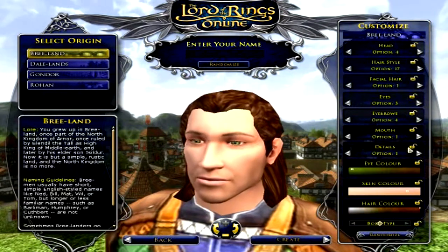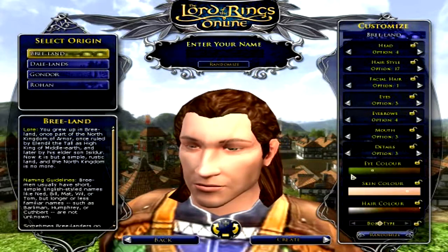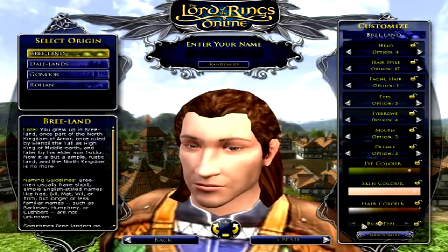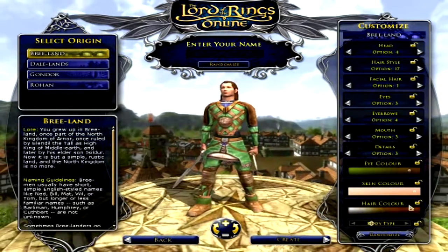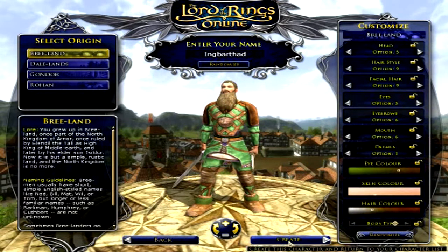I'm not going to actually create this character, just doing this quickly. Humans can only get green or brown eyes, which is kind of weird. Skin color is okay, hair color, and you can change your body type — you can be really thin or heavy. And you can randomize your appearance and enter a name, which you can also randomize if you have no idea what to do. Then you can create the character.